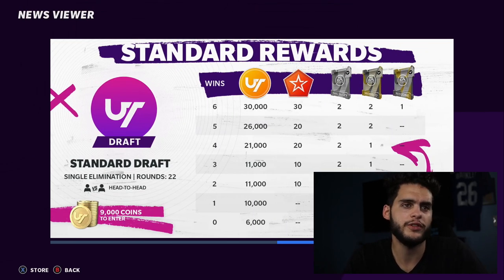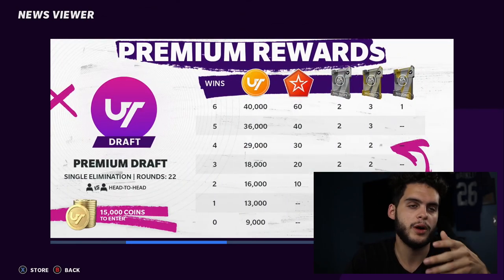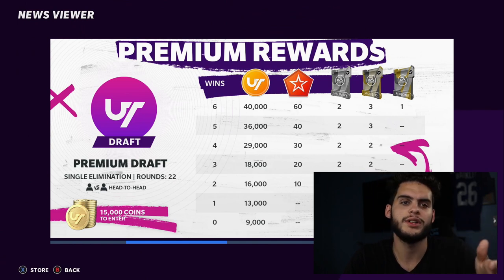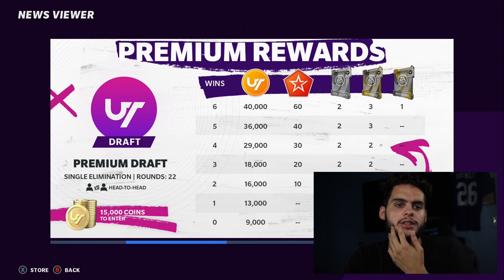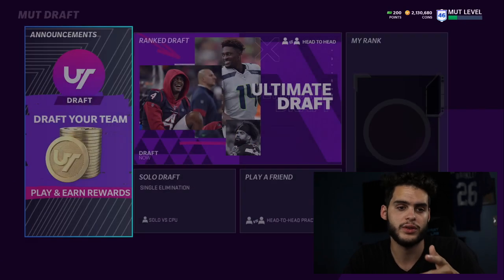If you stick to the standard rewards it's only 30 trophies — basically everything is cut in half — so I recommend sticking to premium. If it gets too hard as you rank up in division, you could use a side account for coins, but note that trophies on a side account are lost. There's no way to transfer trophies over, so don't grind trophies on a side account.